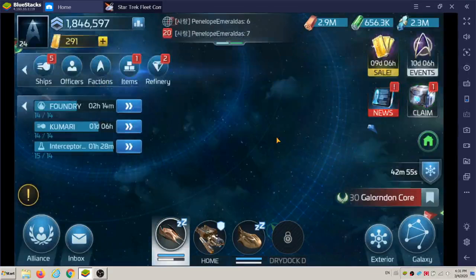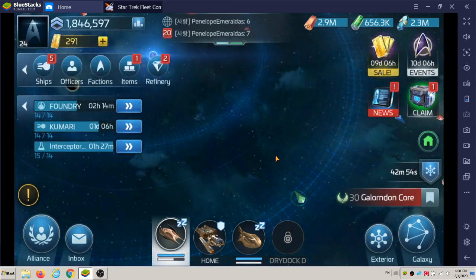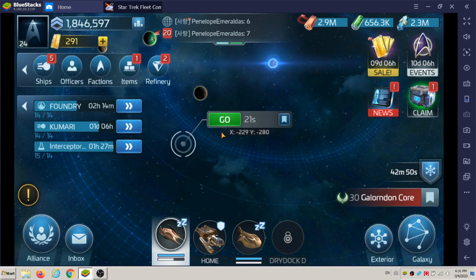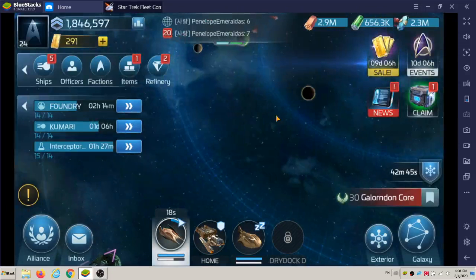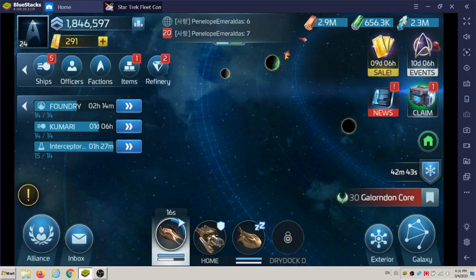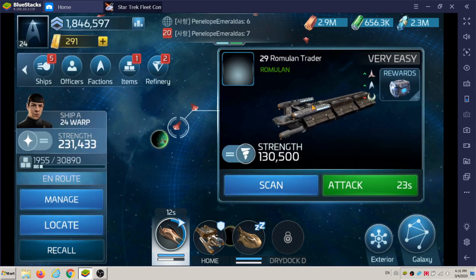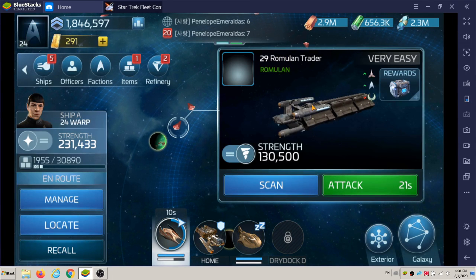My ship's strength is about 230,000, so it can take out these ships. But I do take about five percent damage to my hull sometimes — more if there are critical hits or stronger hits.